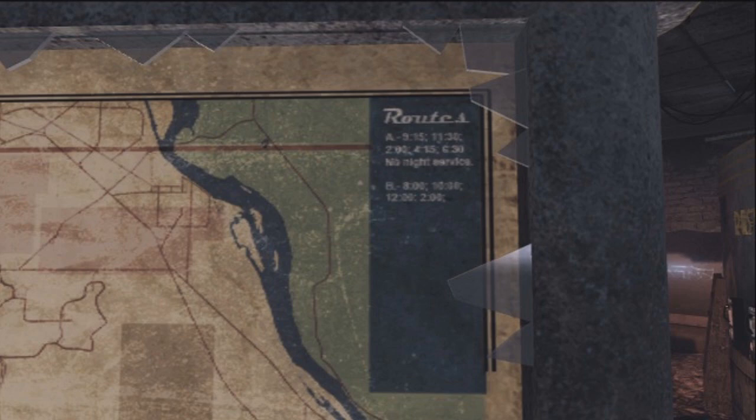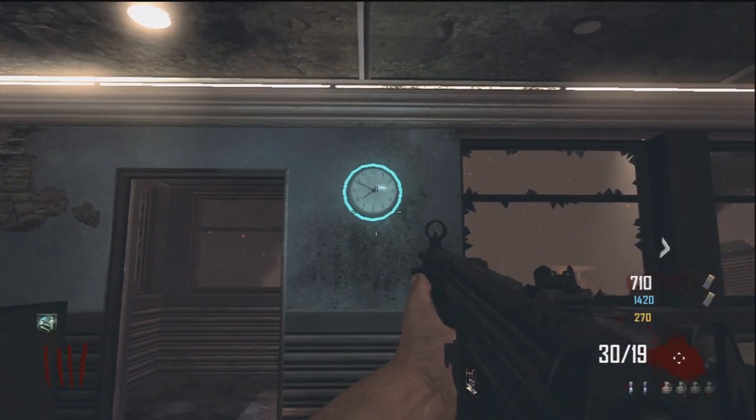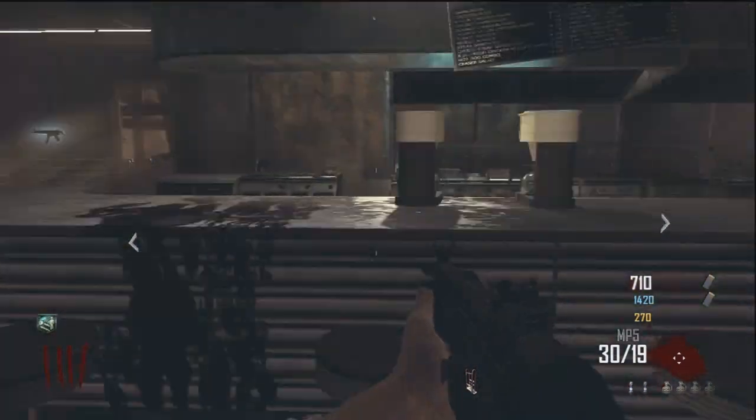I'm sure a lot of you have seen this before, but for those of you who haven't, the time is actually 7:50 on all the clocks in the entire map. We're thinking maybe the way that you proceed with this is actually changing the time and bringing in that second bus that will take you somewhere else. As you can see, I'm showing you the clock right now that actually has the time on it.